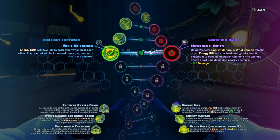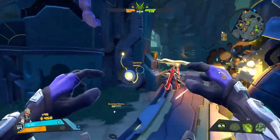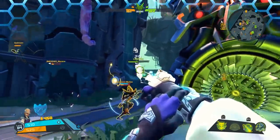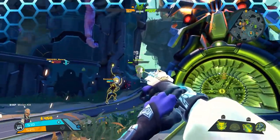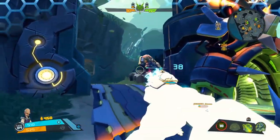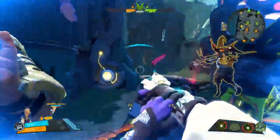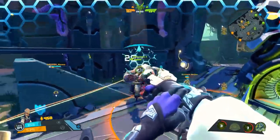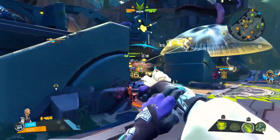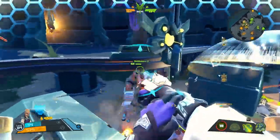Let's pick up our fourth helix ability. I went with Rift Network - energy rifts will now link to each other when near each other, and their output will be increased by the number of rifts in the network. So put all three together and it's going to boost their abilities. That's really going to make my team tanky. Montana can't jump up right there - he's too big. And Rendy is casting that shadow fire pillar.